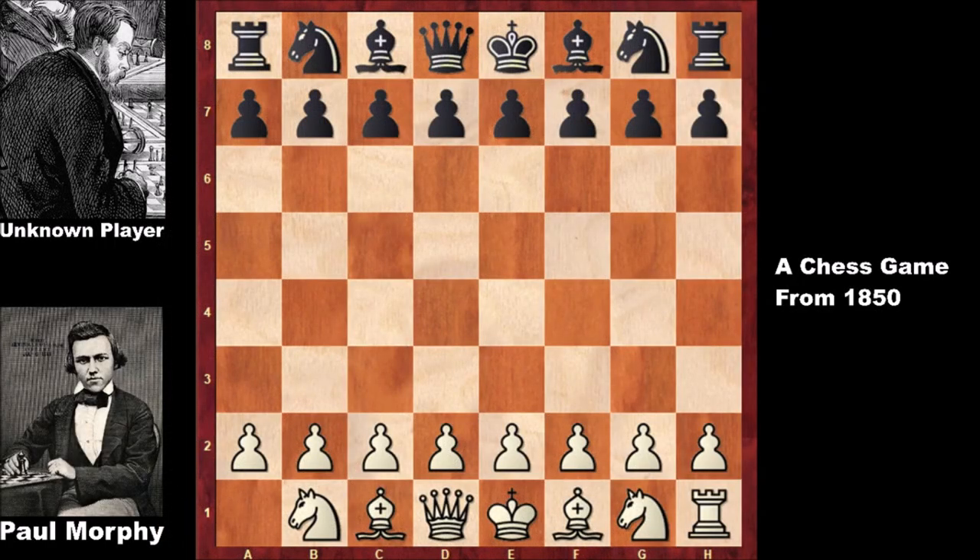Hello everyone and welcome back to another exciting chess game by Paul Morphy. This is a chess game from 1850. In the database we don't know the location — it's unknown — but Paul Morphy was always in New Orleans, even at the time when he died at the Murphy mansion there. So we know this game was probably played in New Orleans, and Morphy's opponent is also unknown, just like the location.